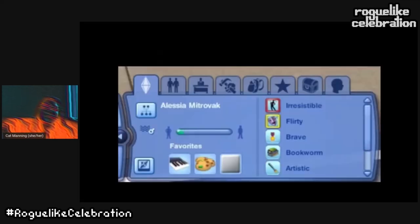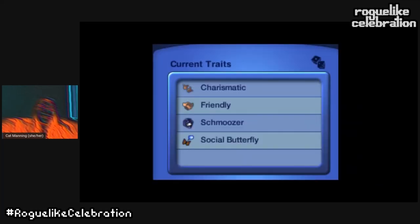Can anyone tell me the difference between irresistible and flirty? If we're talking about what these words mean in natural language, I would say that flirty is how a person reacts to the outside world and irresistible is how someone reacts to them. But both traits impact a similar set of actions. The mechanical difference is that romantic actions are available to flirty sims at a lower romantic score, while irresistible sims build up romantic scores faster — so from the player's perspective the effect isn't really distinguishable.